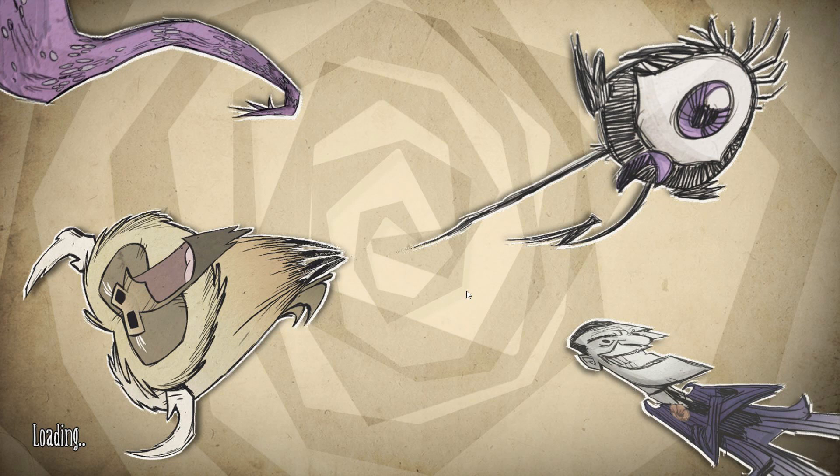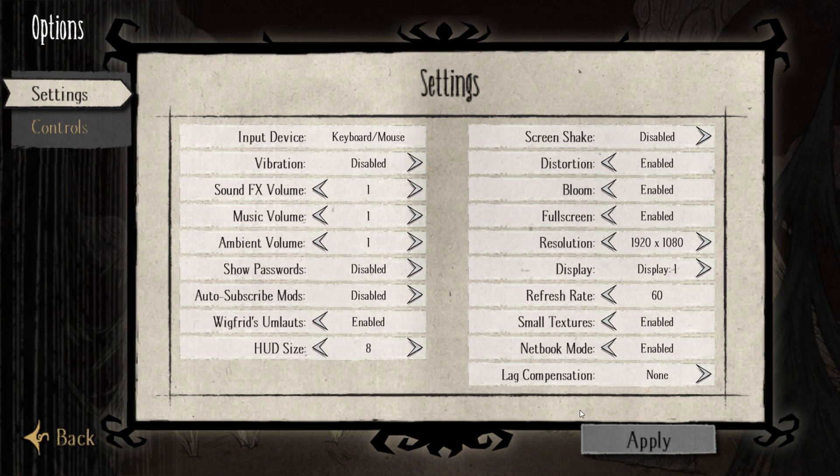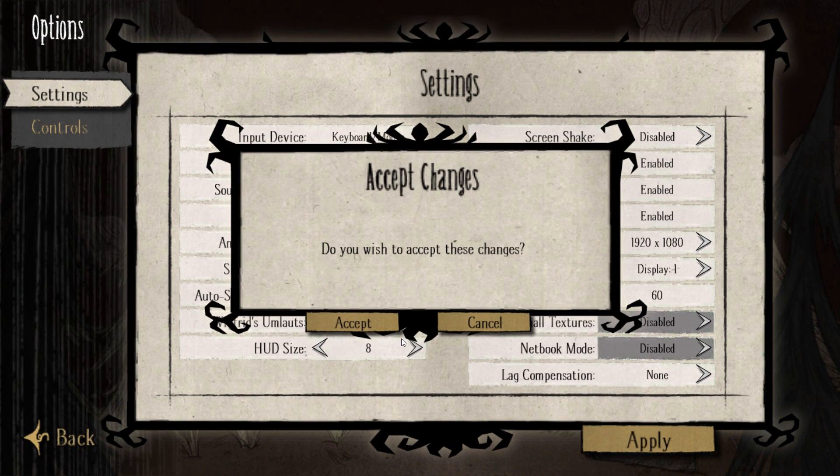This was a brief tutorial on how to fix blurry, fuzzy, or pixelated text in Don't Starve and Don't Starve Together. In the vast majority of cases, adjusting the settings as demonstrated will correct the problem after a simple restart.